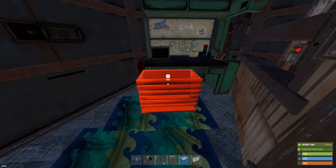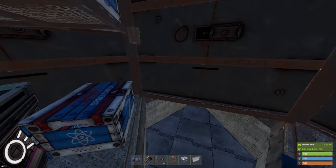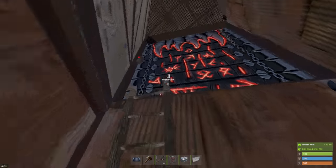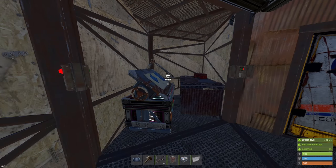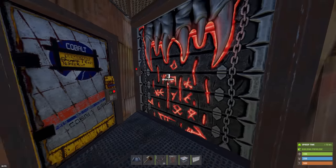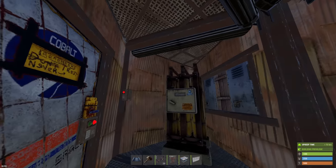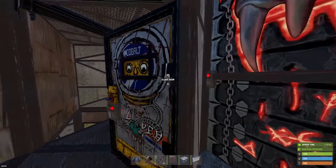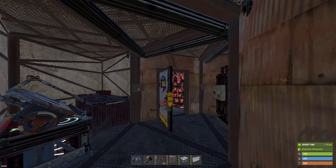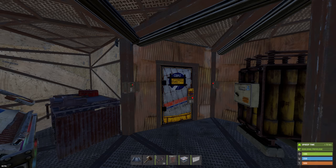A small box will fit underneath the tier three as well. Going back out and upstairs, over here you have the research table and repair bench room — this could also be a battery room. I have my battery right there for a reason. This is going to be your electricity area. Then you have your locker, which is nice.